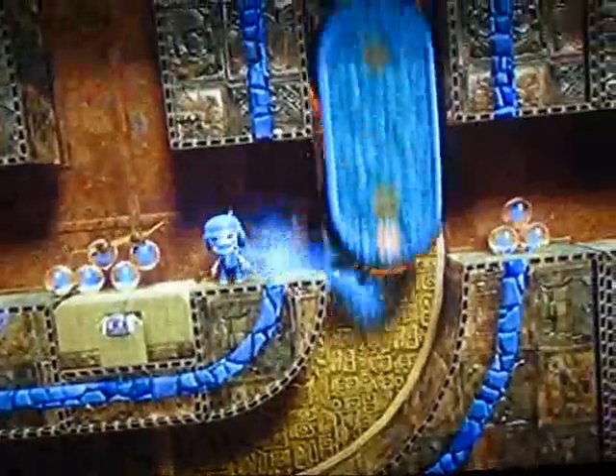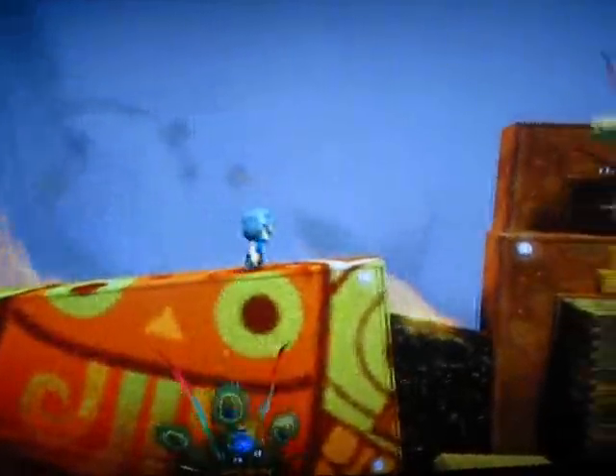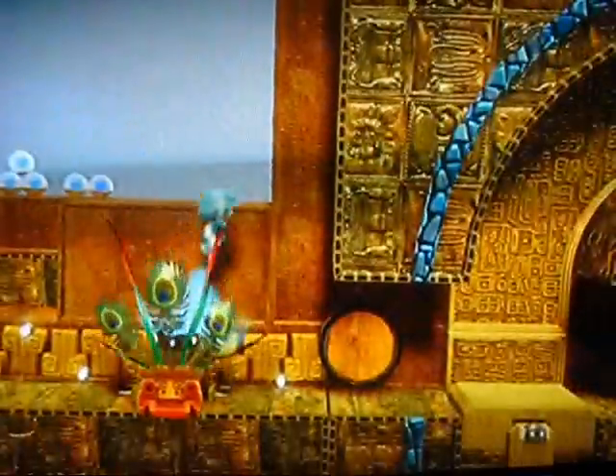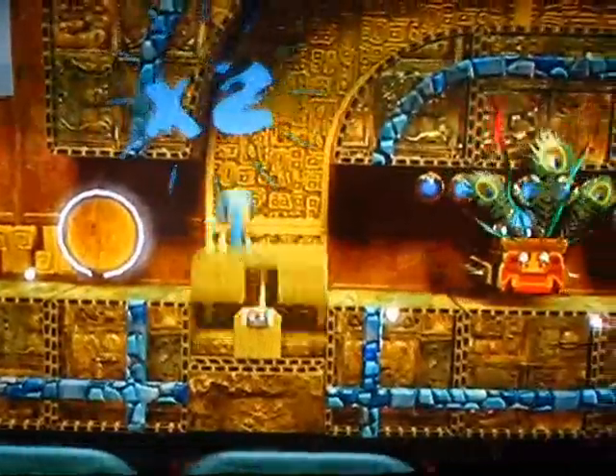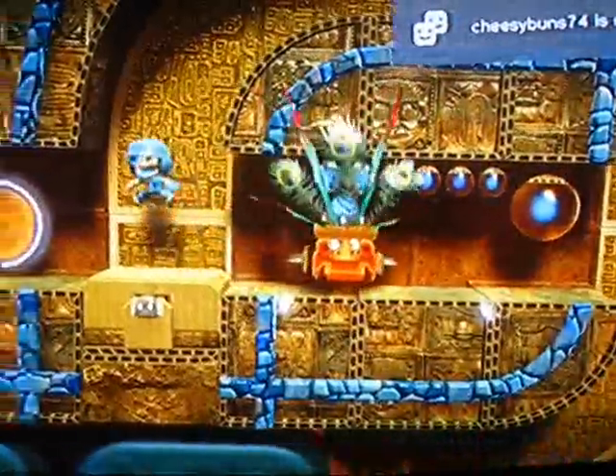Okay, so there's some prize bubbles there - jump up to get a prize bubble at the top. Keep going real quick, jump across, jump up here. There's a snake bubble guardian - whatever you want to call him - and all of them are prize bubbles. Three prize bubbles up here, all of those are pretty obvious. If you don't jump and you just go to the left, there's a prize bubble next to the enemy.